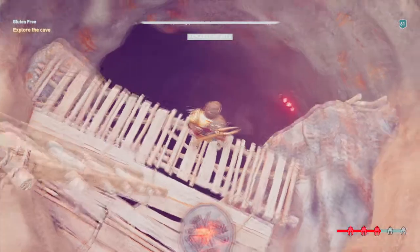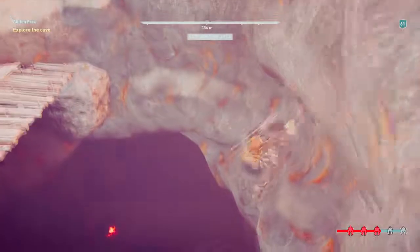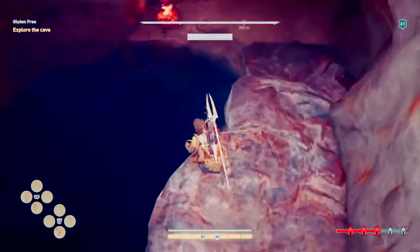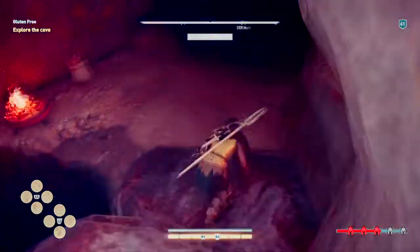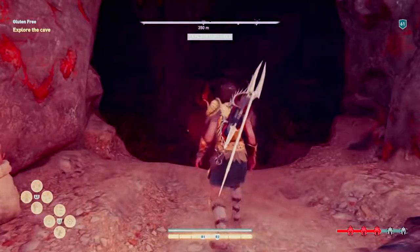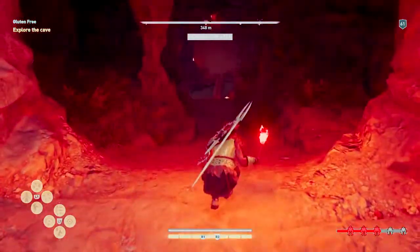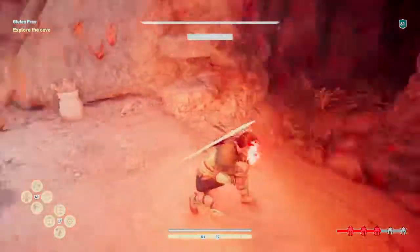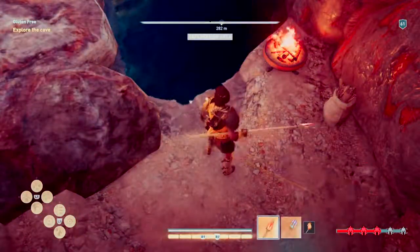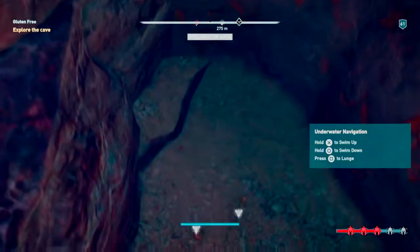So we have to explore this cave right here below. I'm guessing it's probably guarded by cultists, but judging by the water I might have to swim under. Let me get my trusty torch out and scan a bit of the area first. Let's just go down here and see if there's anything of interest.